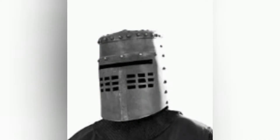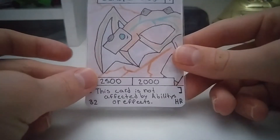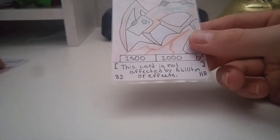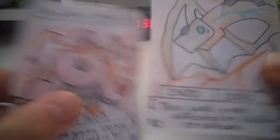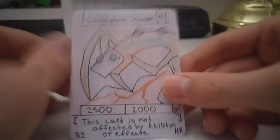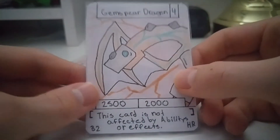This is your boy speaking, and sadly I accidentally deleted the footage of the first reveal of the card, but the card is Gem Spear Dragon and you will now see the card. This is the other Hyper Rare — you've seen Gem Spear Guard, so Gem Spear is going to be an archetype. And this is Gem Spear Dragon, and it reads...